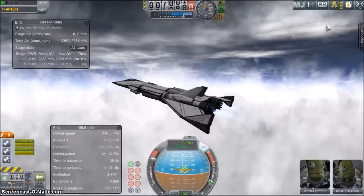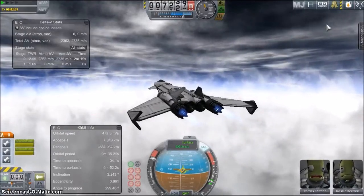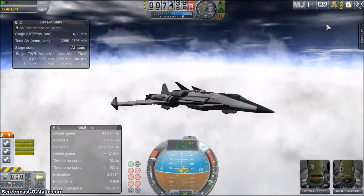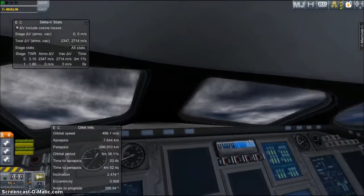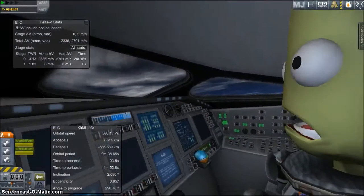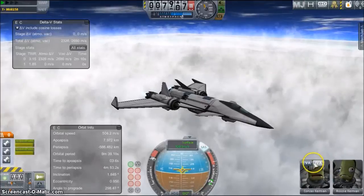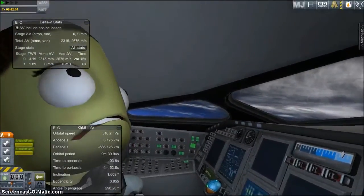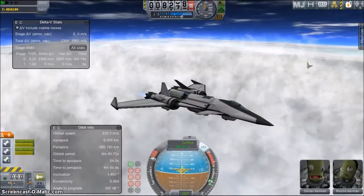At this point you also want to go on an almost horizontal path, because you want to be going as fast as possible before getting into the higher atmosphere where there is very little air and your engines will start to lose thrust really fast. Keep your pitch somewhere between 5 to 20 degrees, but also keep an eye on altitude and speed. When you get to the higher atmosphere, you should be going — if possible — over 800 meters per second.